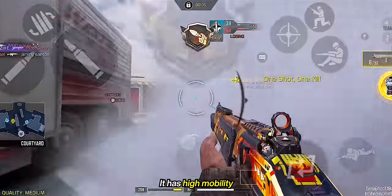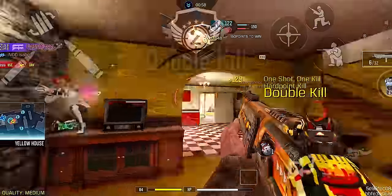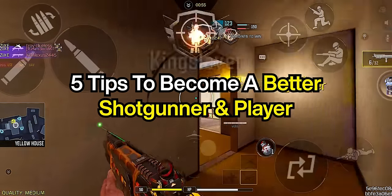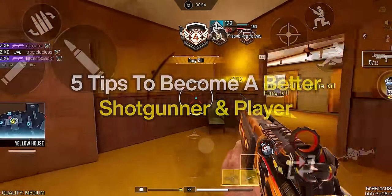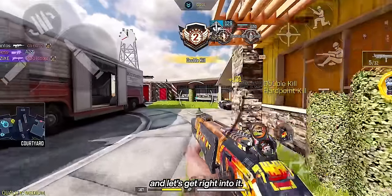But what makes the shotgun different is the way it dominates at close range — it has high mobility, high damage output, and is very frustrating to go against. So to help you get started, we made 5 tips on how you can become not just a better shotgunner, but a better overall player as well. So sit back, relax, and let's get right into it.